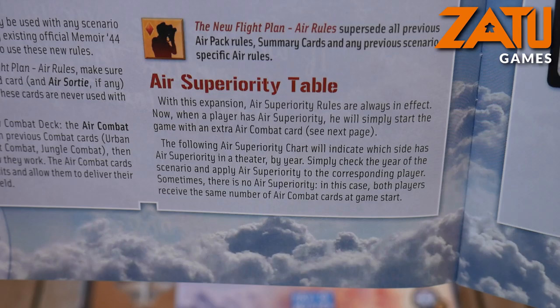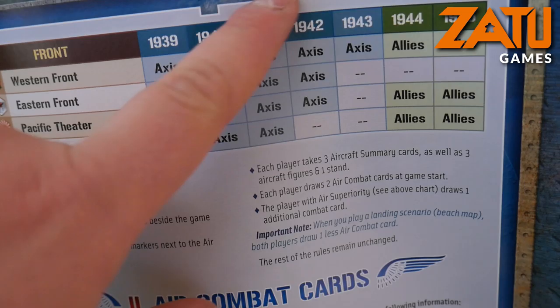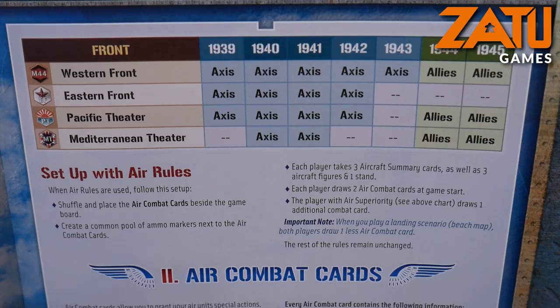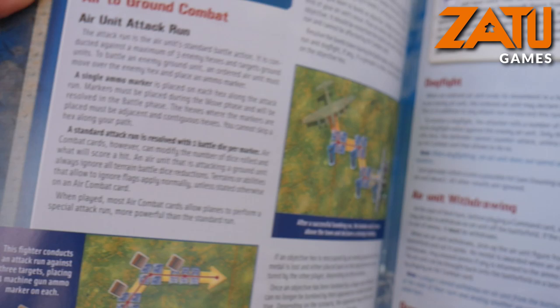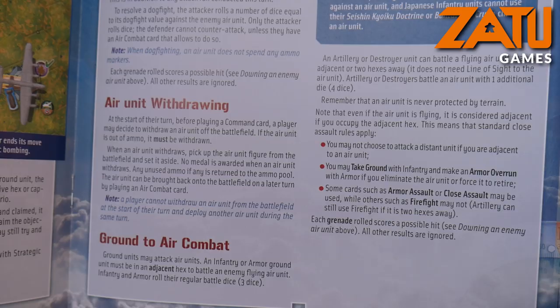With this expansion, air superiority wars are always in effect. When a player has air superiority, he will simply start the game with an extra air combat card — and I'm guessing this will match up to real events where the Axis or the Allies actually had air superiority during the war. You've got the combat cards, you can order and deploy an air unit onto the battlefield, and it shows you how you can move them. You've got the ammo types, air-to-ground combat, dogfight, and ground-to-air as well.